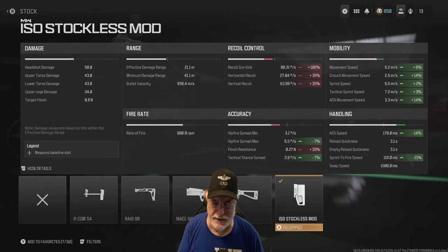Look at the ADS movement speed: 3.3 meters per second. These are composite numbers — the sum total of all attachments. We went from 2.9 to 3.3 meters per second. The ADS speed significantly increased to 170 milliseconds, and sprint to fire is down to 119 milliseconds.